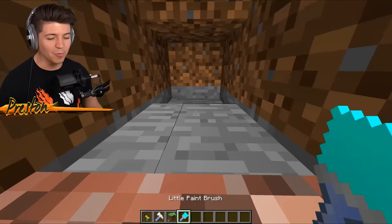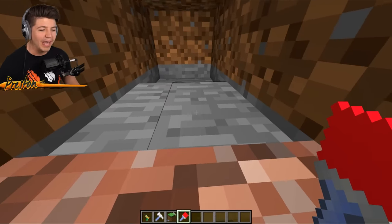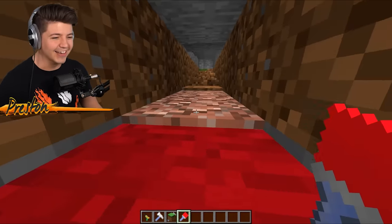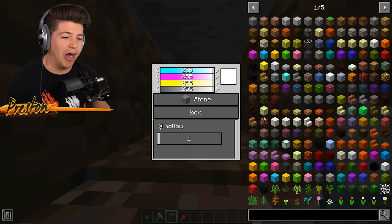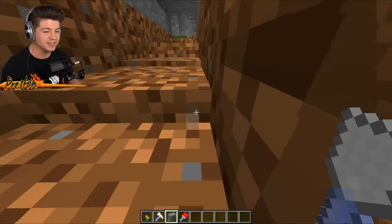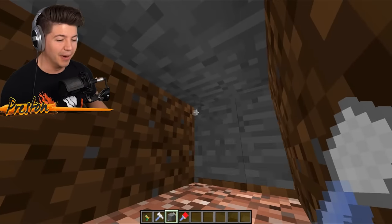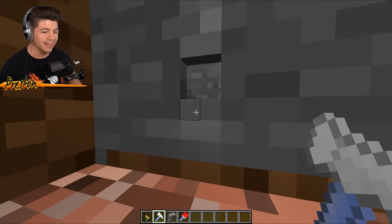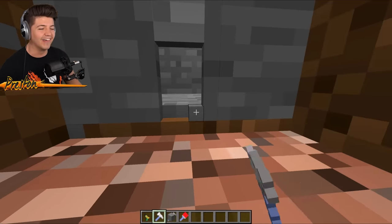It wasn't as epic as this is going to be because we have new mods. With our little paintbrush we can change the color to whatever we want — I could paint this red. With the little chisel, if we select the hollow option and set the size to one, we can make a hollow box. We drag it out to make it kind of big, and if we hammer inside we can actually create a little doorway that we can fit inside.